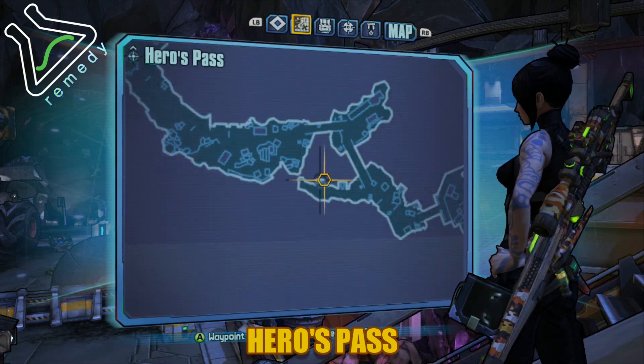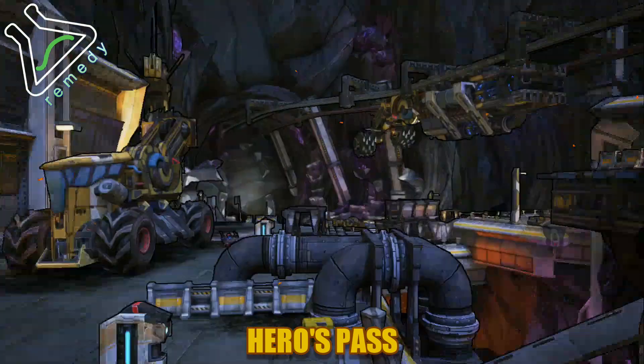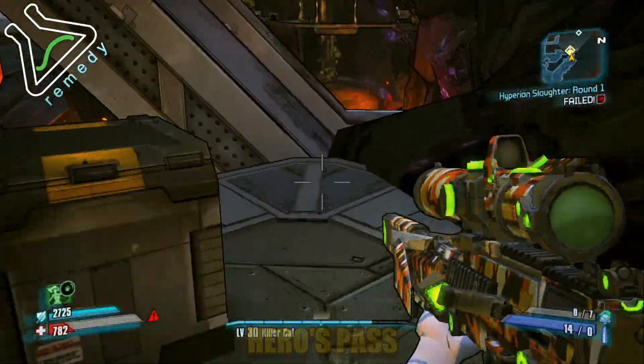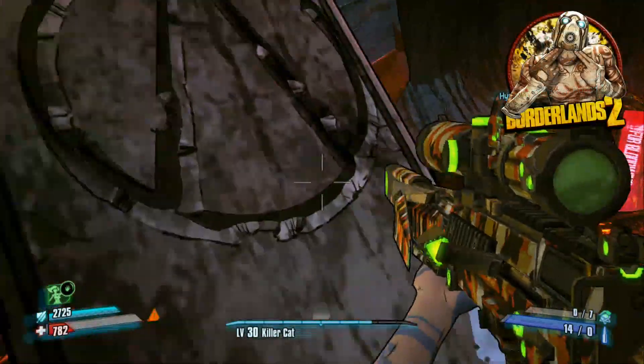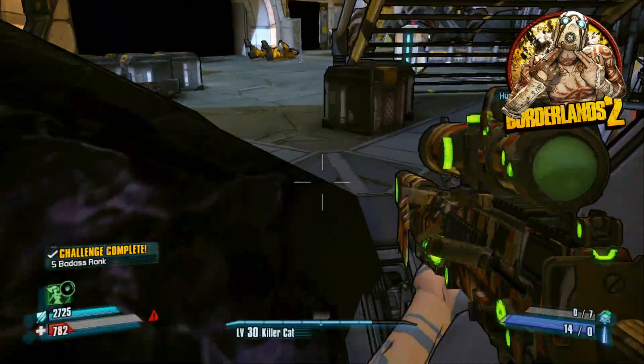This next Cult of the Vault symbol - when you're getting off the bridge going down the stairs, you turn to the left and you're gonna see two supporting platform things for the bridge. Hop down, hop on the second one, and it's located right there on it.